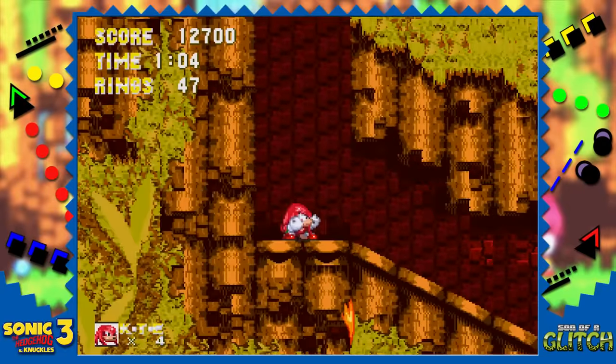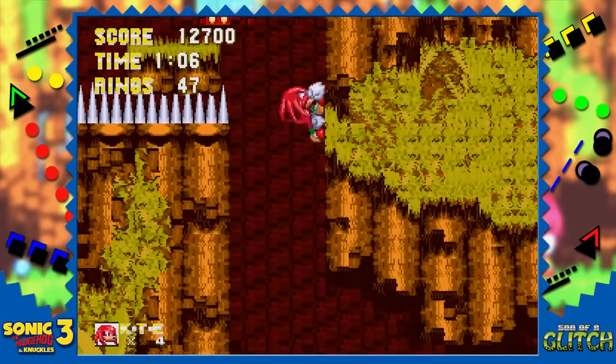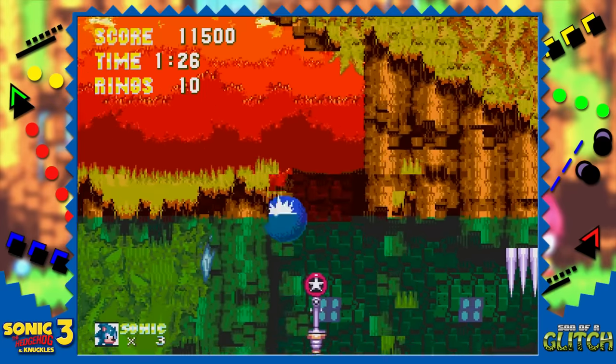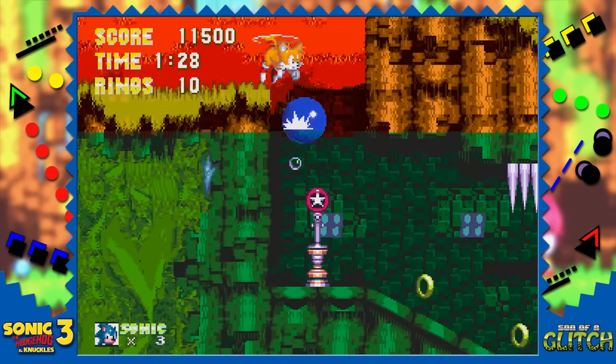Sonic and Knuckles both have different second acts in Angel Island, with neither able to enter the other's sections through conventional means. However, Sonic can get into Knuckles' section using Tails.